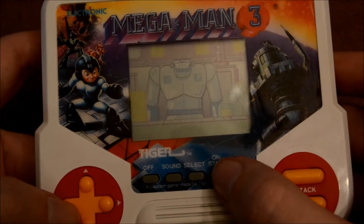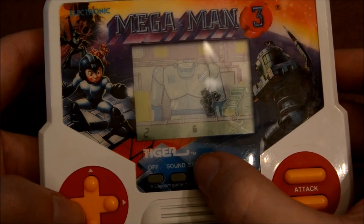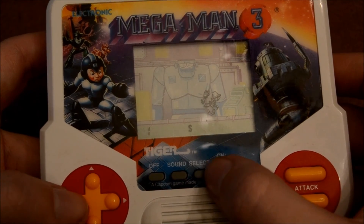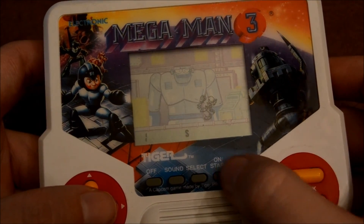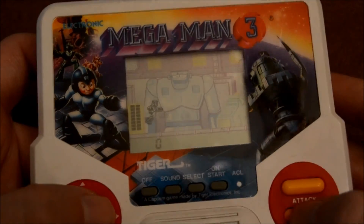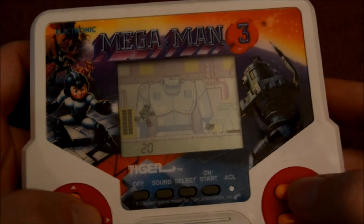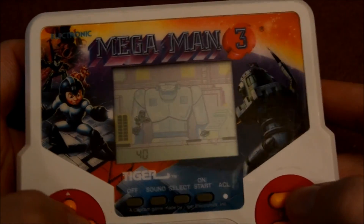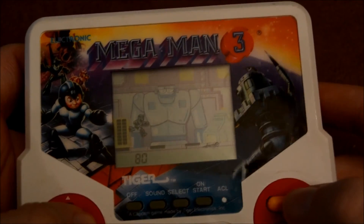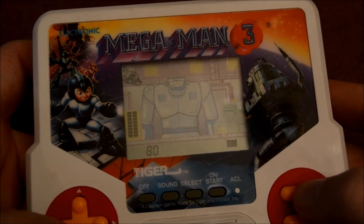Let's see how it is - maybe it's not too bad. You can pick between six of the eight robot leaders, so we'll start with Snake Man. By the way, it doesn't even tell you - that's the weapon, that's the attack, and we got to move forward. The forward button kind of sucks, which means we hit select and it's a Rush Marine segment.